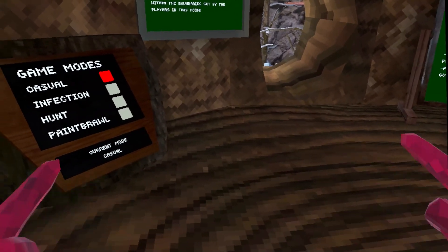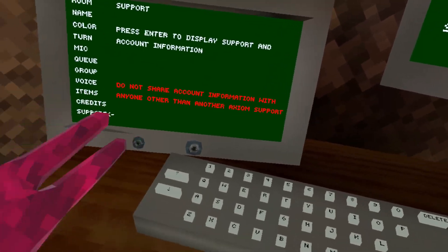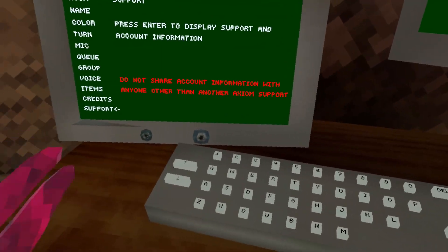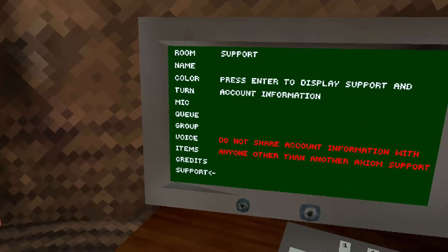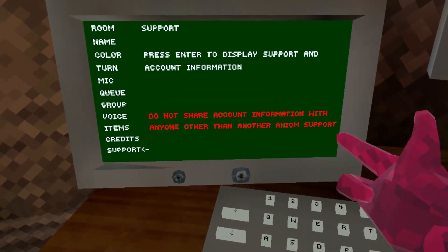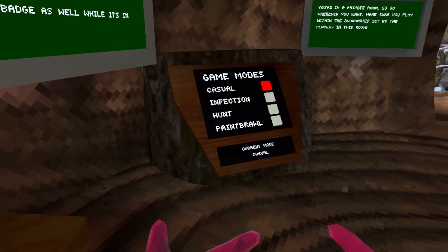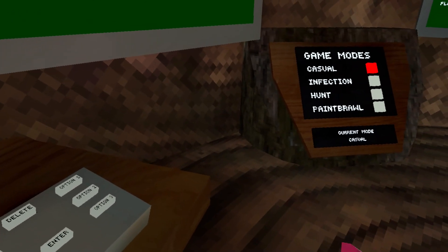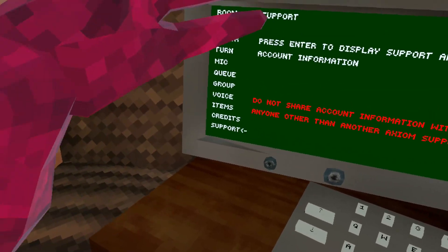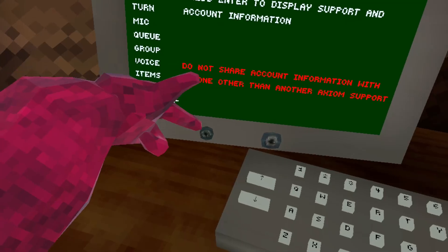That person will then be able to get the other person's information. So even a year or two years down the line, when you have cosmetics, this guy will have the ability to go and report himself using your ID. Basically, when you press enter on 'support,' it shows you your ID and your support ticket — that's usually used when you're actually talking to developers or moderators about issues.